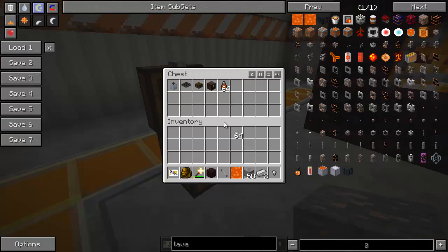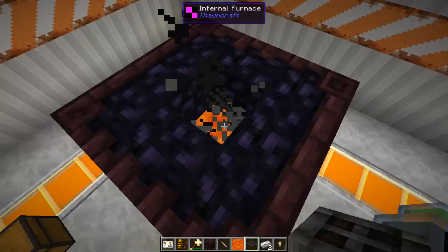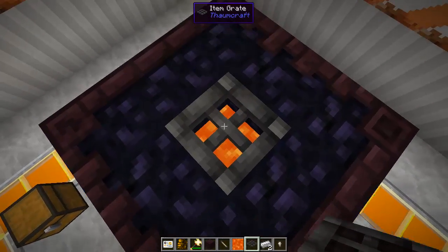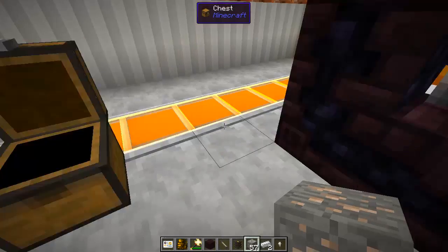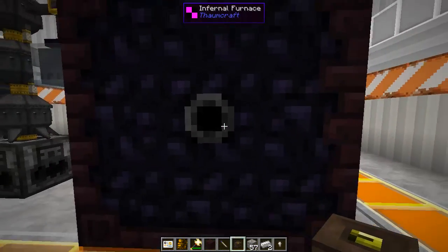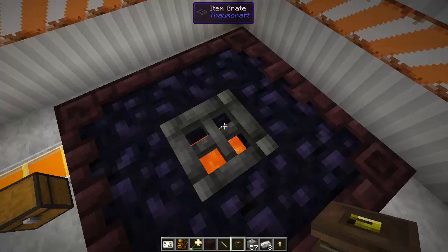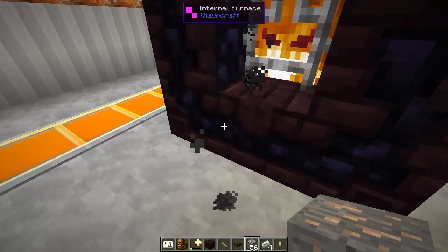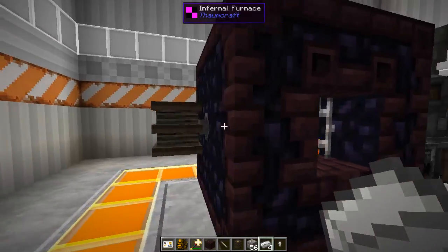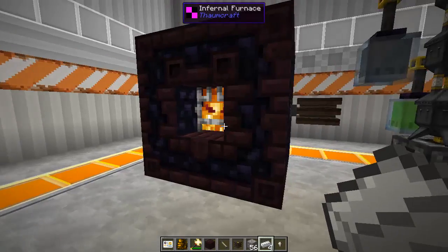To improve the Infernal Furnace: first, place an item grate so you can walk over it and throw items in without walking into the lava. Next, bellows — you can attach up to three — which increase processing speed. They're crafted in the Thaumonomicon from leather and a few other items. Throw another iron ore in and you can see it comes out faster. The bellows also slightly increase the chance to get the iron nugget bonus.